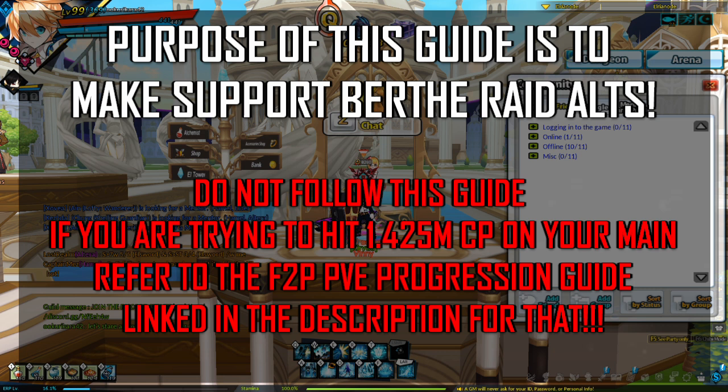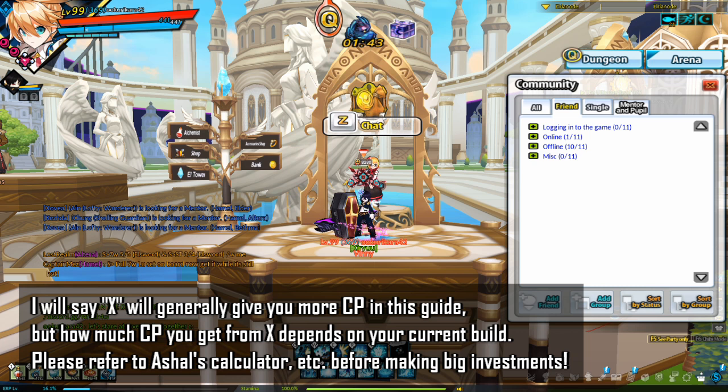The purpose of this guide is to get alts to 1.42 mil CP as support for Birth Rate. Do not follow this guide if your goal is to reach 1.42 mil CP on your main. Please refer to the PvE progression guide linked in the description for that purpose.